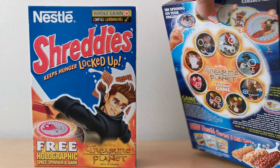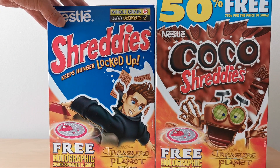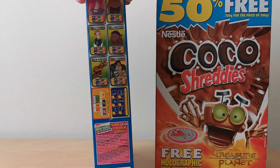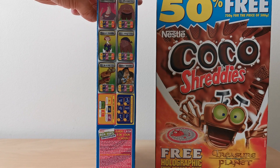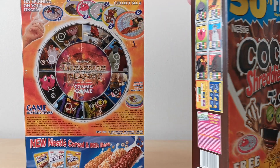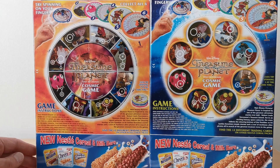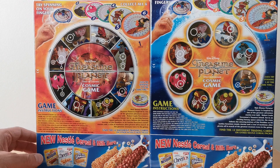It does say find the 12 different trading cards on other Nestle cereal packs. Here's the other packet - the Ben one had Ben on it, but this one's got Jim. This is on Shreddies. On the side here are the other six different trading cards. Showing them side by side, you'll see it's a slightly different design of back panel but the actual characters are still the same.